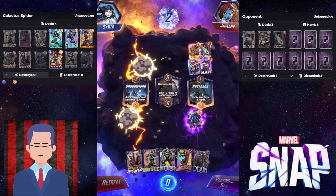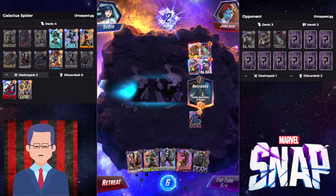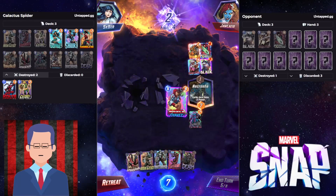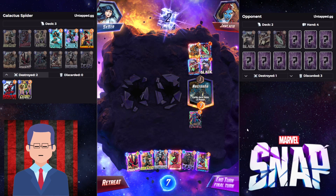They actually didn't retreat, so we actually get two cubes instead of one. Which is why that was the perfect timing to snap. Just snap on turn 5 if you're confident enough in your plays, then you're going to win more cubes. I think the biggest tip I can give you right now is to snap early when you're confident that you will win the game.